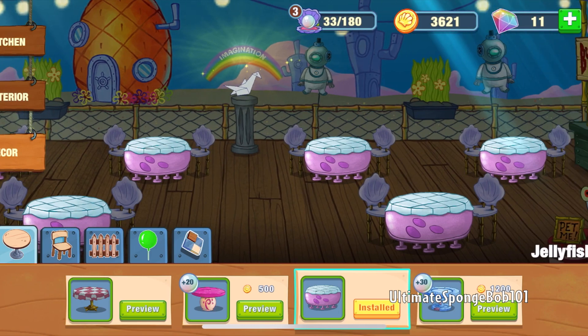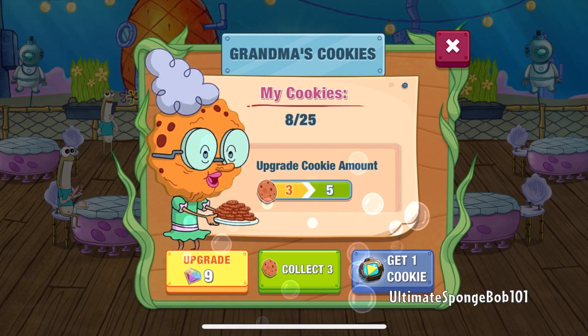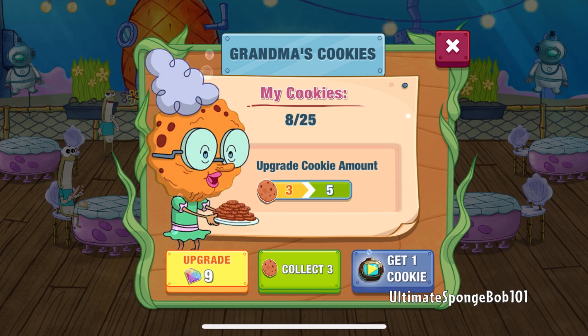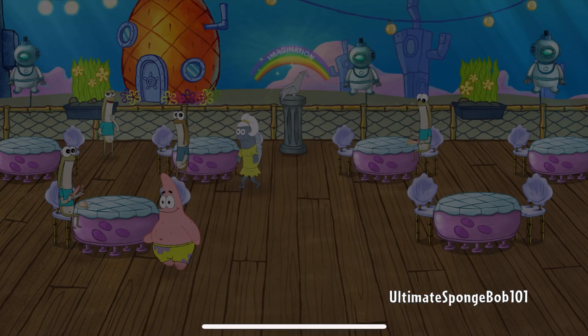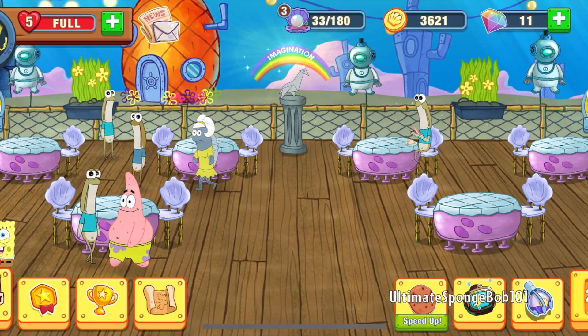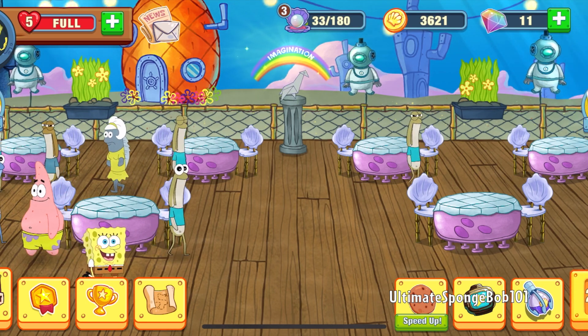First up, we're gonna collect some Grandma's cookies. I just realized that the phone is in silent mode — so that's why. Okay, so there we go, now we have some music. And we have five hearts, or five lives. So we can proceed with level 29.